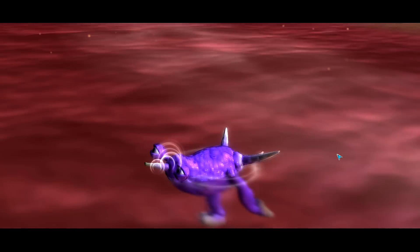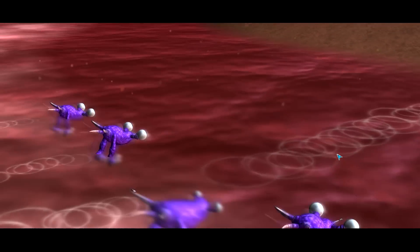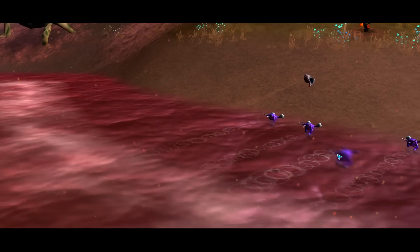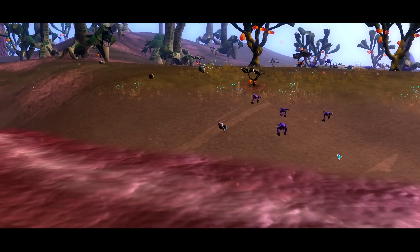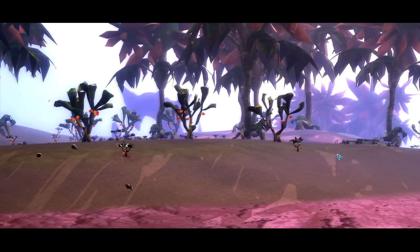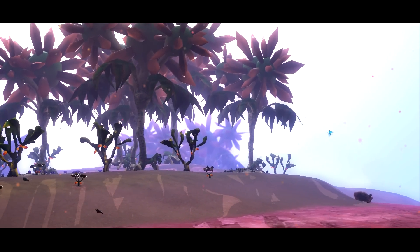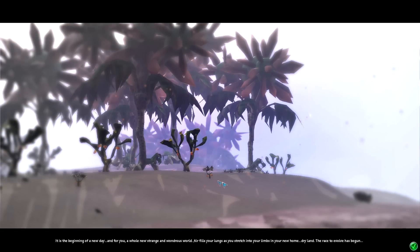Oh dear god, here comes the horde of our new land pals — unite! I love our stalk eyes; I might have to keep those as they look ridiculous. Reminds me of Gary from SpongeBob. Gary, welcome to land — we can explore this beautiful new planet. Red seas and brown lands. It's the beginning of a new day, and for you, a whole new strange and wondrous world. Air fills your lungs as you stretch your limbs into your new home — dry land. The race to evolve has begun.